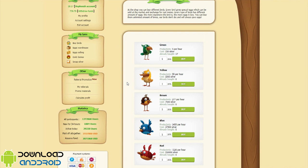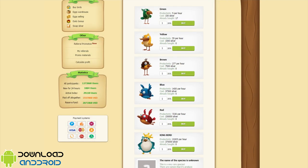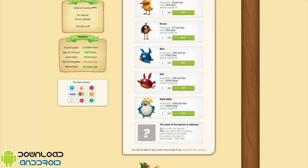Green bird produces 5 eggs per hour and costs 150 silver. Yellow bird produces 55 eggs per hour and costs 1,500 silver. Brown bird produces 277 eggs per hour and costs 7,500 silver. Blue bird produces 1,430 eggs per hour and costs 37,500 silver. Red bird produces 1,230 eggs per hour and costs 150,000 silver. King bird produces 21,925 eggs per hour and costs 175,000 silver.